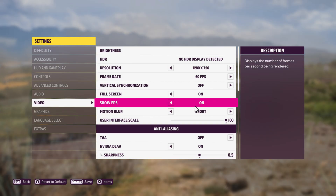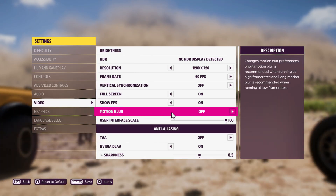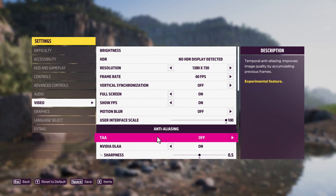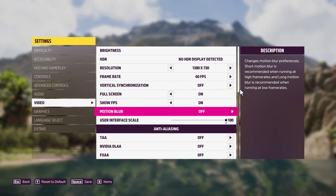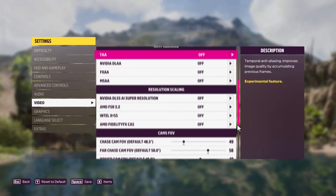Set the frame rate to 60. You can also enable Show FPS if you want. Turn off motion blur, and if you have any anti-aliasing settings, turn those off as well. Scroll down.